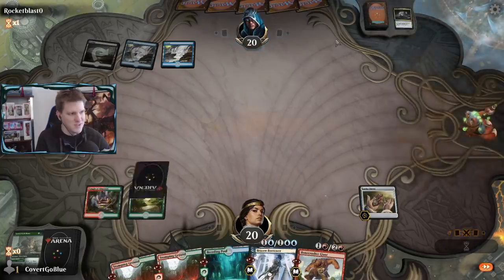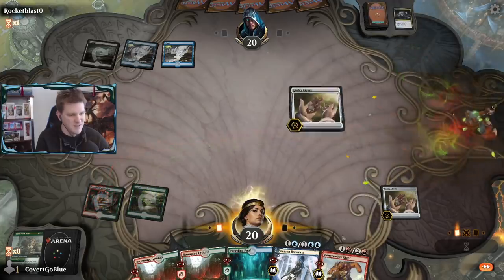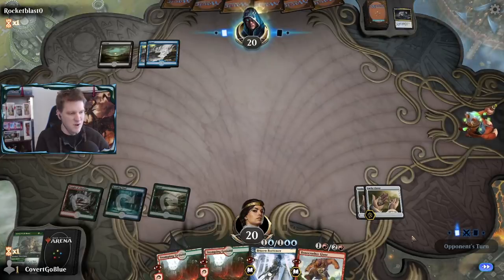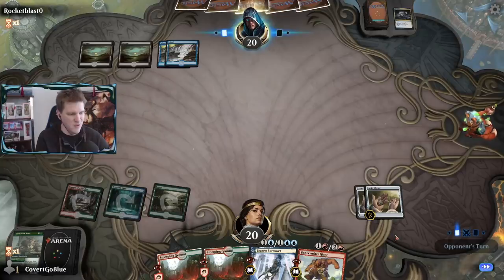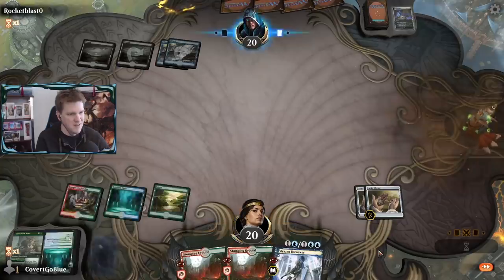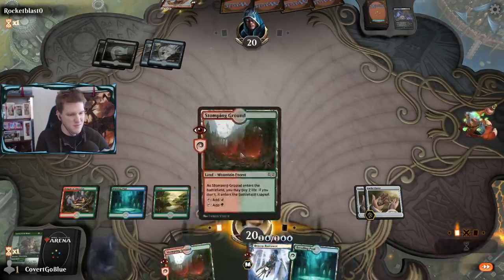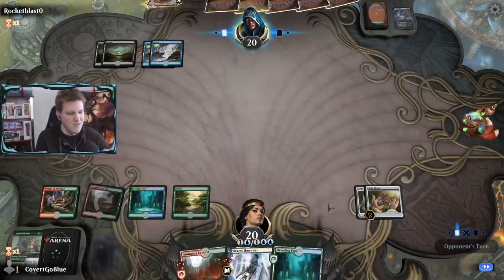Opponent takes Lovestruck Beast with Thought Erasure and bins a Disinformation Campaign - pretty sweet. The opponent can definitely pick apart our hand, but as soon as we draw a Fae of Wishes we reload brutally and quickly. Covetous Urge steals my Bonecrusher Giant - that's a lot better for me than it is for you. I'll keep slow-rolling what I have in hand.